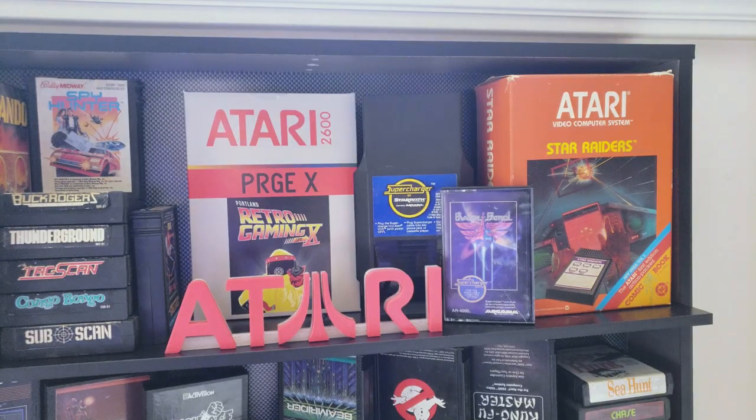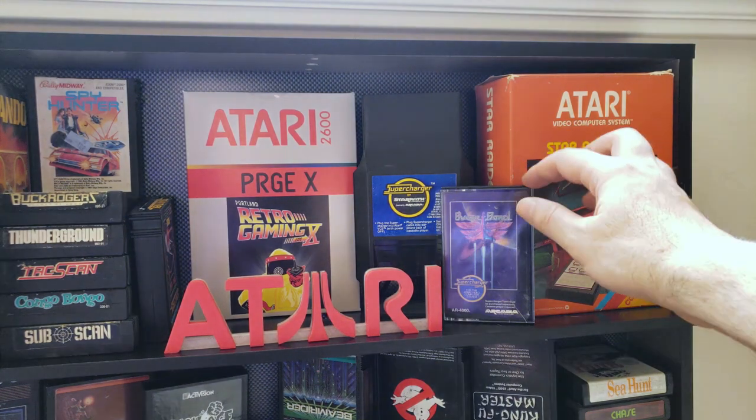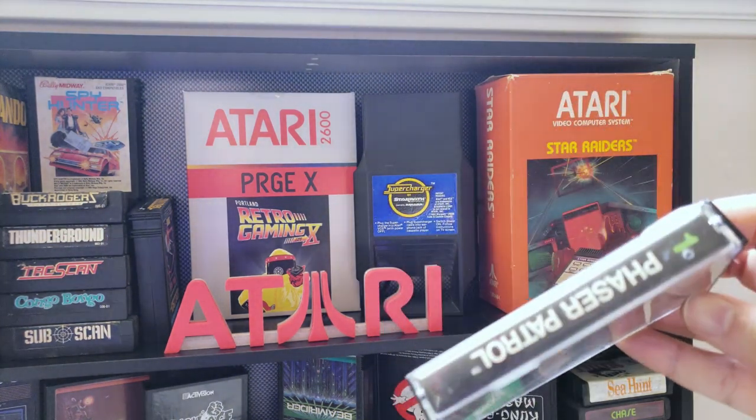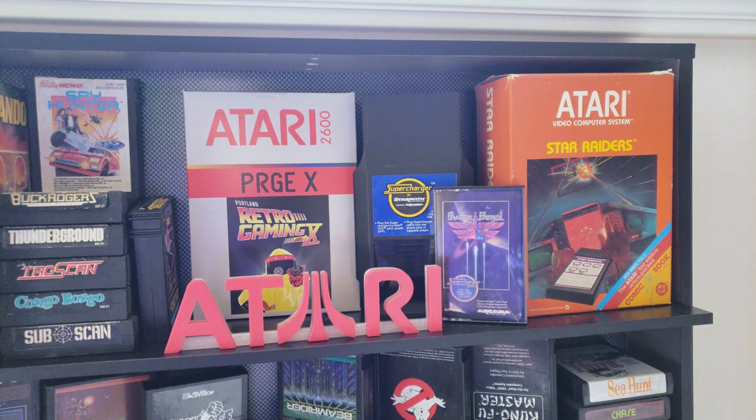Moving over to the right from those Sega games, we've got one more Sega game: Star Trek. Then I have another homebrew — the Atari 2600 PRGE 10th Anniversary. That's Portland Retro Gaming Expo; they had a custom homebrew for their 10th anniversary show. I went to that and the first stop I made was getting to that booth and picking one up because there weren't that many. Really happy to have that in the collection. Next to the PRGE homebrew is the Supercharger — a funky accessory for the 2600 where you use a tape player with tapes to get enhanced gameplay. This is Phaser Patrol. And then I've got complete in box Star Raiders with the controller overlay and all that stuff. A lot of quirky peripherals and games from that era, and I love collecting that kind of stuff.